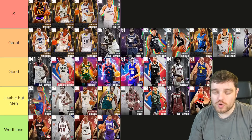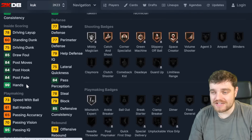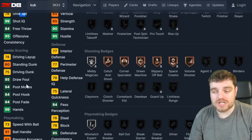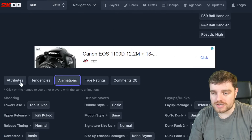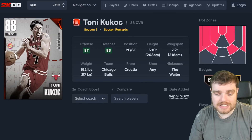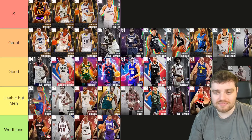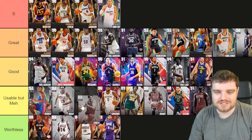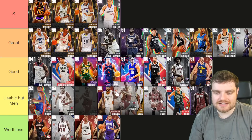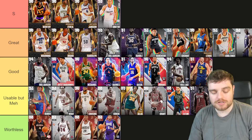Toni Kukoc is the second to last player — 75 speed, 78 three-ball. His release is so sick, he does not miss with it. His defense is non-existent but he's actually a really nice player in general. I'll put him ahead of Paul Silas in usable but meh — that's probably the fairest spot.